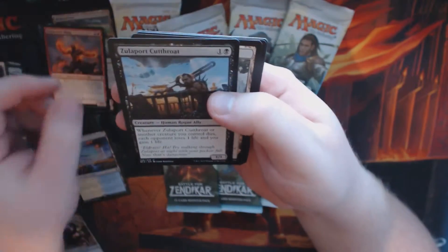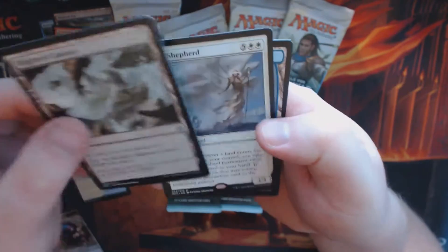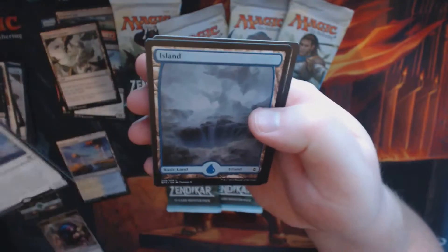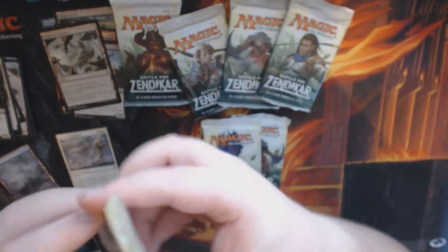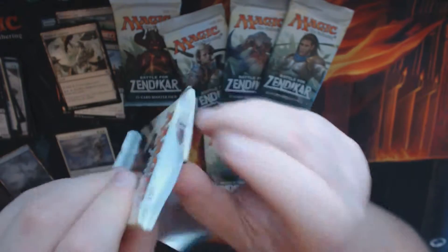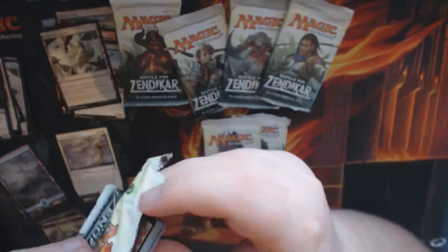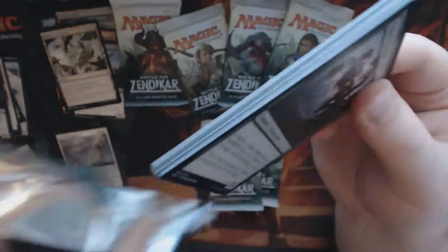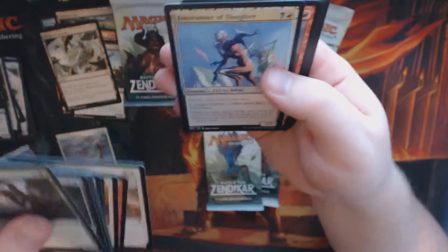Another Fire Metal Mage, another Zellar Pork Cutthroat, Blighted Cataracts, and a Mirror Shepard. I'd like to see a deck using a Mirror Shepard — it is a very expensive card, but it'd be interesting to see it in use.